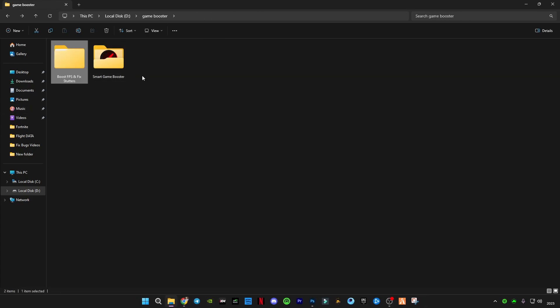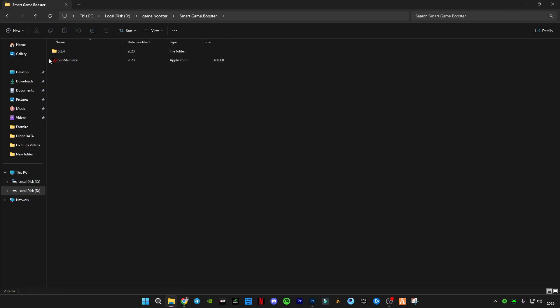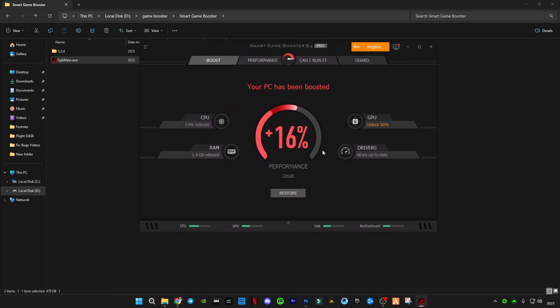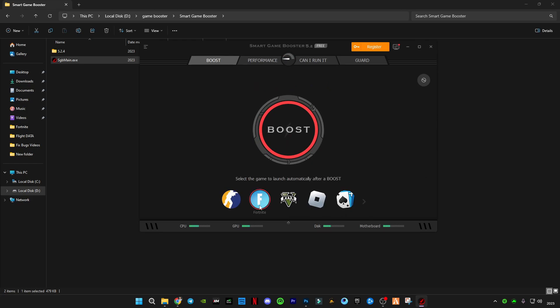After that, there is a tool inside called Smart Game Booster. I have already installed it — you can find the setup link in the description in the same pack. Run its launch file. In the tool's UI, all you have to do is press Restore. Select your game — if you can't find it, you can add it and browse for Fortnite manually. Select it and press Boost.